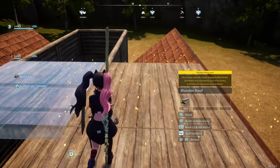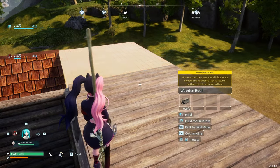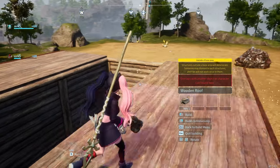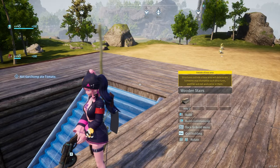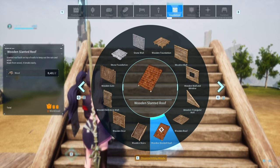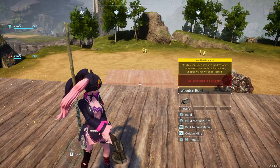Next, place more wooden roof and this is going to act as the flooring for your lower deck. It's going to go around basically making a U-shape, and make sure that you are consistent with how you place your tiles and where the wooden planks are facing. Next up, place another roof and this will be for the stairs going up to the main deck. Then go ahead and place more tiles extending forward by one tile, basically copying the size of the lower deck to the main deck.